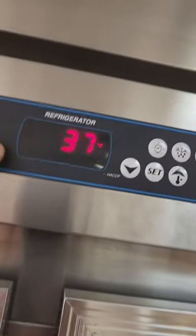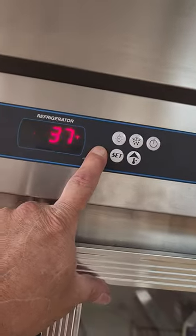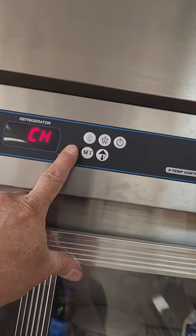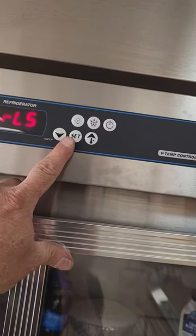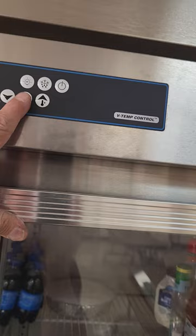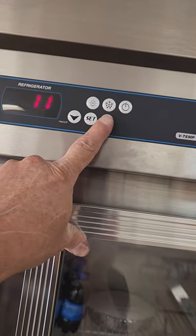Alright, resetting this little code on a Victory. Hold this button, then go to RLS, and then hit set, and then go to 149.